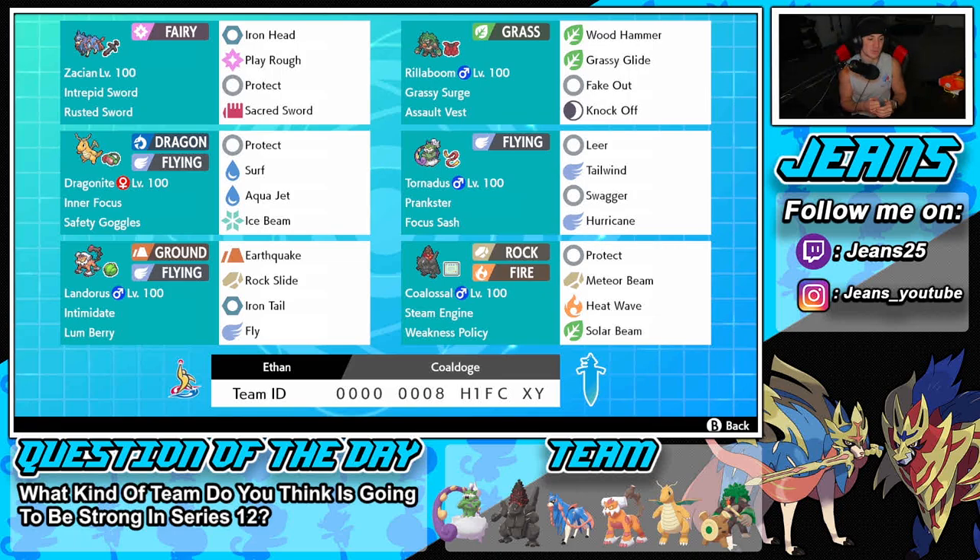Bottom left is Landorus with Intimidate, Lum Berry to remove confusions and keep attack boosts, and moves: Earthquake, Rock Slide, Iron Tail, and Fly — great moveset, here to hit hard. Bottom right is Steam Engine Coalossal. Once we get it rolling it'll be plus six on speed and plus two on attack, which is phenomenal. Moveset: Protect, Meteor Beam, Heat Wave, and Solar Beam.